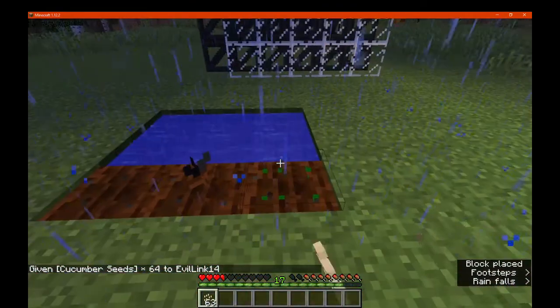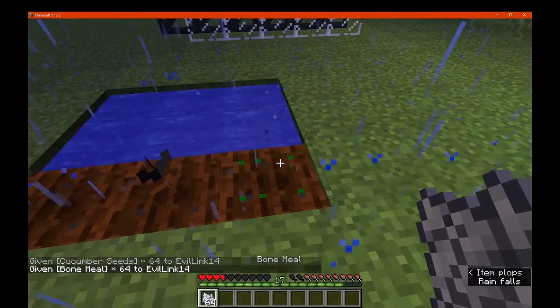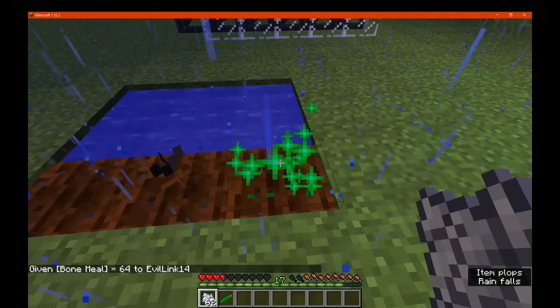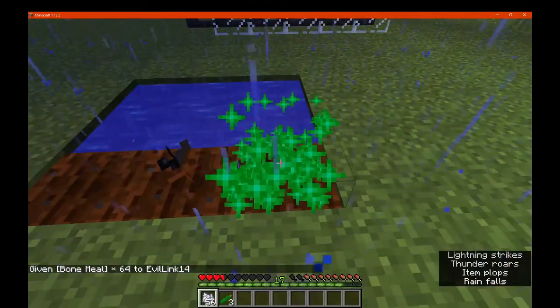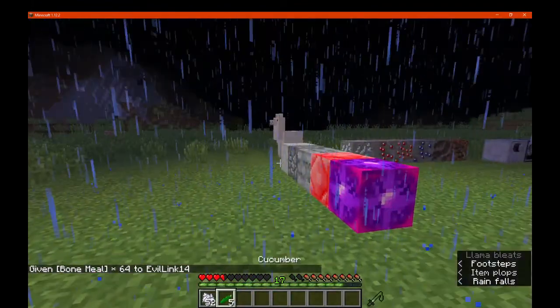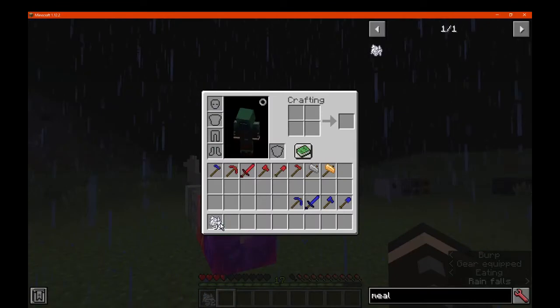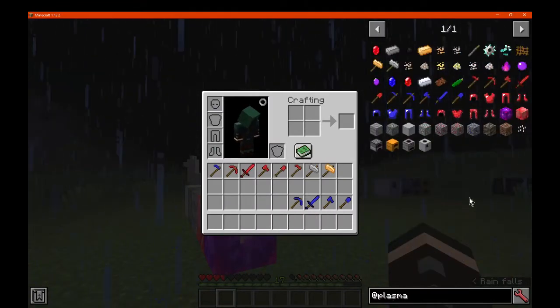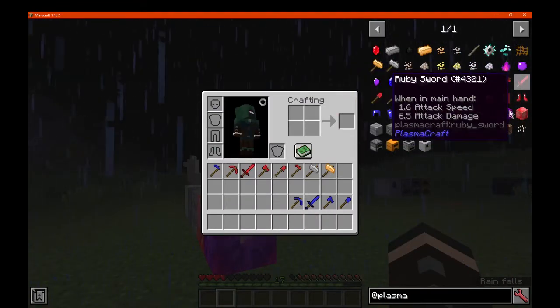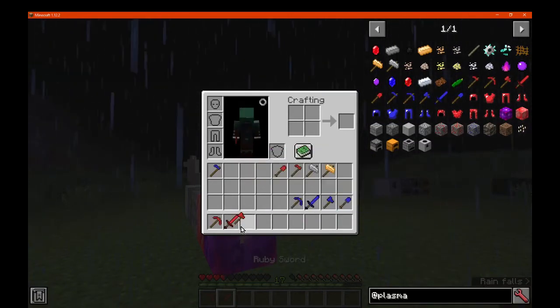We'll plant these here and see what the growth stages are. There are only three stages, and you can right-click them as much as you want. Very few growth stages. If we eat a cucumber, it's pretty much about as good as a cookie — half a food bar. Now we'll get to the tools and armor real quick, and then move on to the machines.